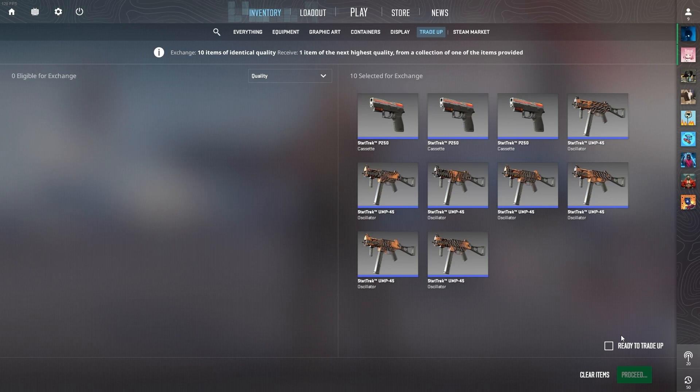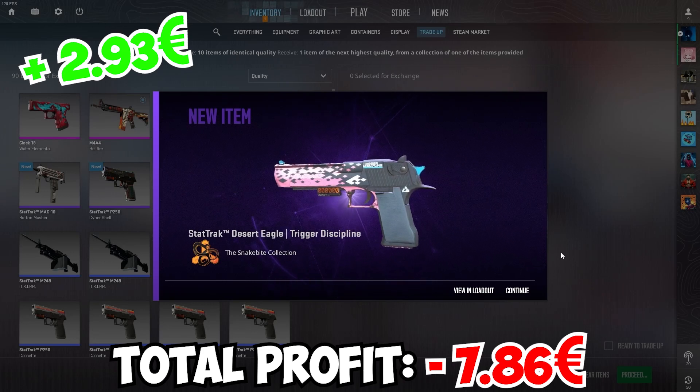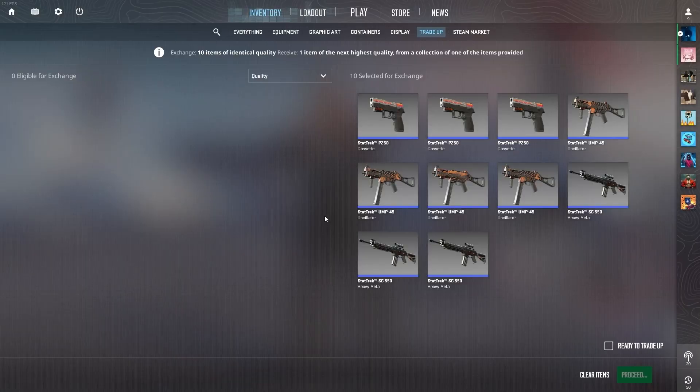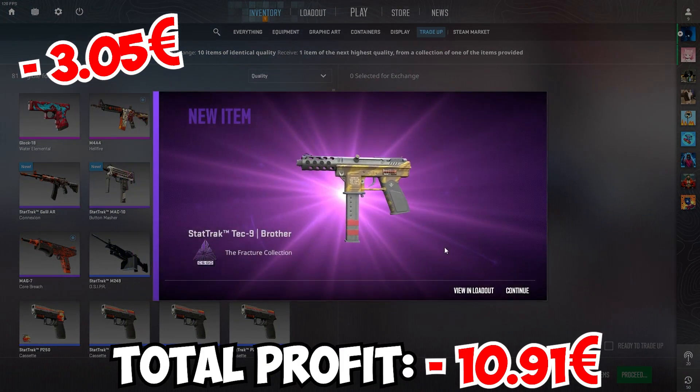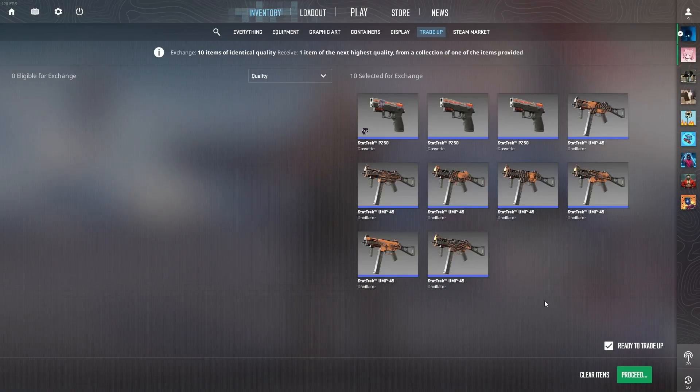Third one: 3, 2, 1 — it's the right collection... another 3 euro loss. But one AK Slate would make up for it. Fourth one: 3, 2, 1 — the Deagle! That's at least some profit, around two euros profit. Fifth one — halfway through — 3, 2, 1 — the Tec-9. Another loss. Still zero AK Slates so far.